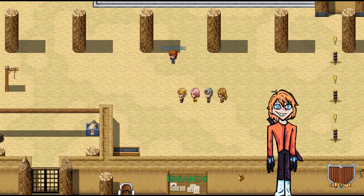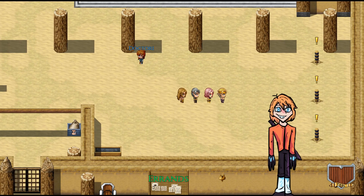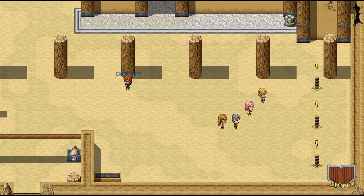This is the Lutus — our home base. We can upgrade it throughout the game and it's got a lot of function in here. So let's take a quick look at what's going on.